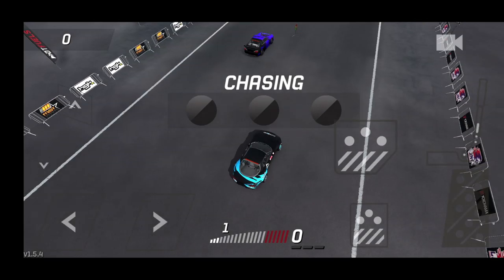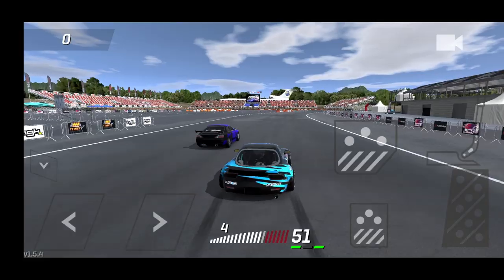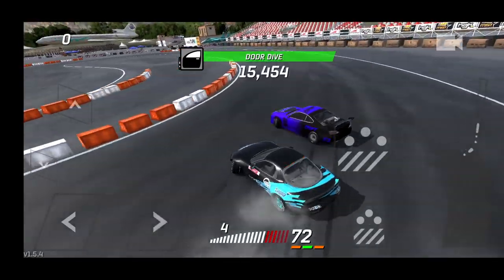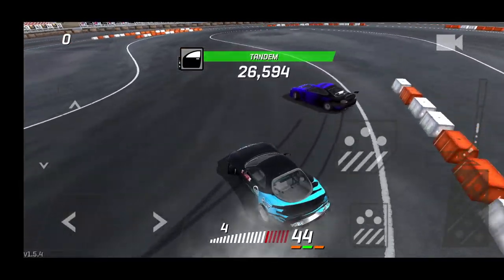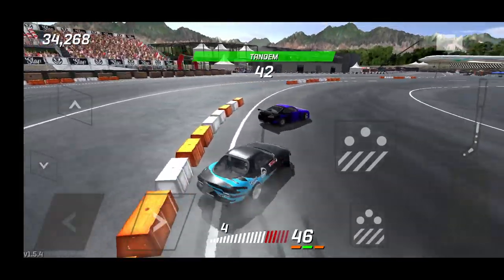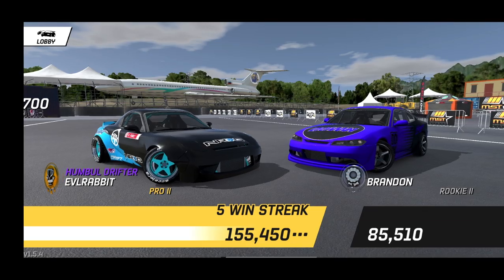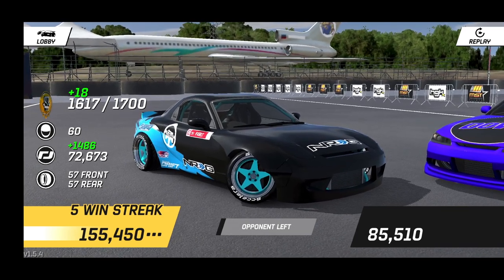Following an S15 in the chase position. Throwing it in, trying to stay as close as I can. I cut it a little — there we go — big straighten-up by him but we're able to follow. Double tap for a clutch kick. Little clutch kick there — a little waver on my part but we're right there. I hope you guys enjoyed this video — I'm Evil Rabbit. Score: 155 to 85, five-win streak — not a bad way to run today's episode. Thanks for watching, I'll see you guys on the track.